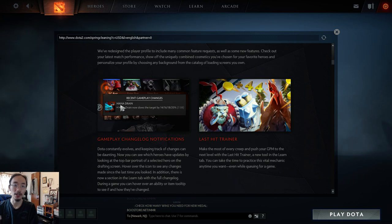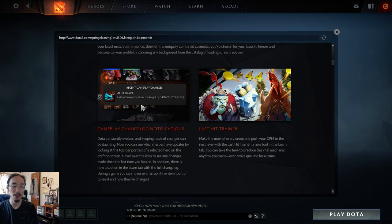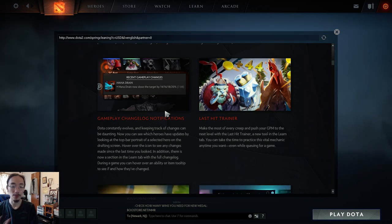They also have a gameplay catalog notification, which applies to all updates. It logs when you last played and all the changes to a certain hero. If you pick that hero in ranked and don't know certain things changed, it shows a little notification so you can see all the changes in recent patches that you missed. As Dota constantly evolves, you can see which heroes have been updated by looking at their portrait.